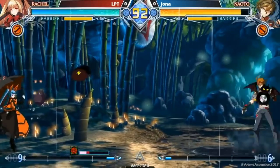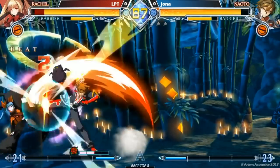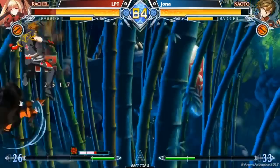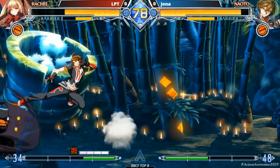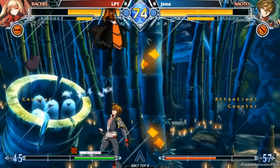Naoto is an aggressive rushdown character who can overwhelm the opponent with his sheer variety of pressure options. Although he lacks the reach of other characters in the game, his dash-enhanced specials allow him to close distance quickly. He has high, sometimes very explosive damage output, and one of the best reversals in the game with his 9-frame Inferno Crusader. Naoto is a great choice for players who want a fast, high damage, offense-oriented character.